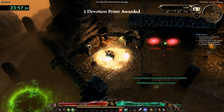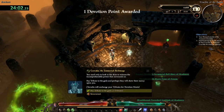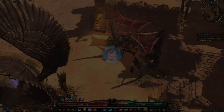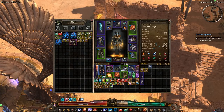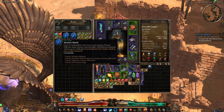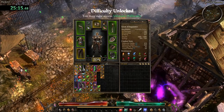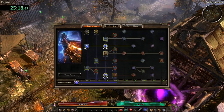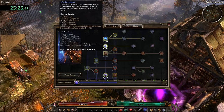I start off by getting 5 devotion points in the Crucible. You can get more if you want to, but I'm always eager to get out of the Crucible as soon as I can. I then head to the Normal difficulty and use my Savior's Merit and an experience potion. These merits can be bought at the vendor in the Conclave of the Three in the Forgotten Gods DLC on Ultimate difficulty. You can transfer them to new characters via the shared stash. This will unlock the Ultimate difficulty and all of the rifts in Normal and Elite.